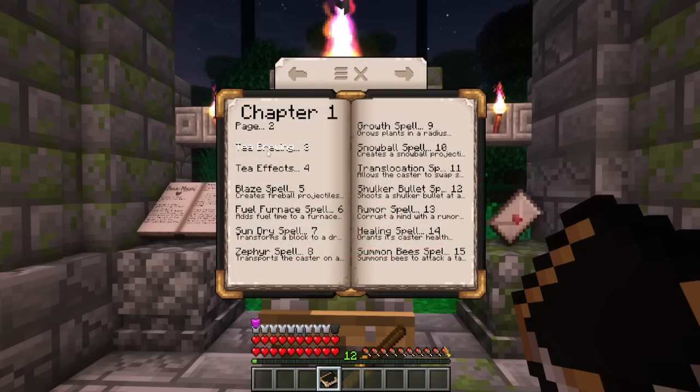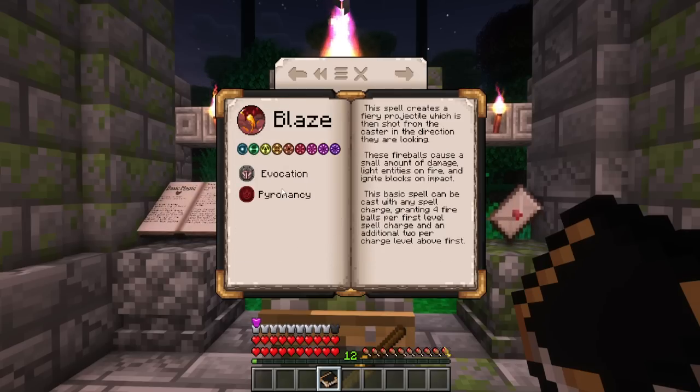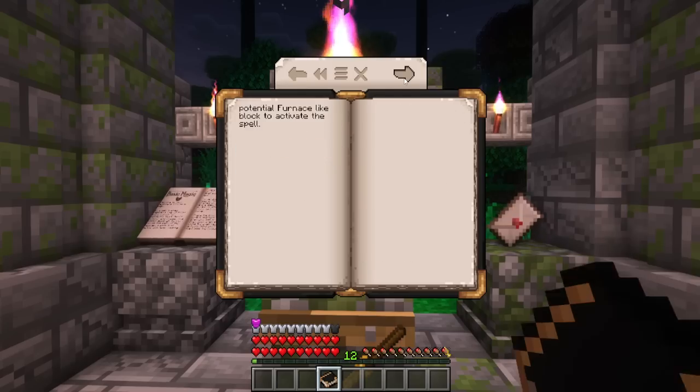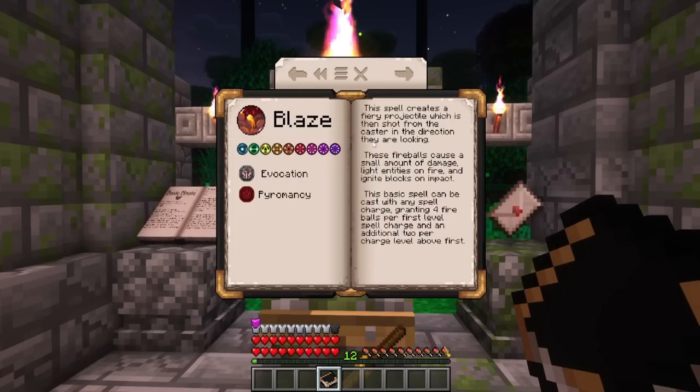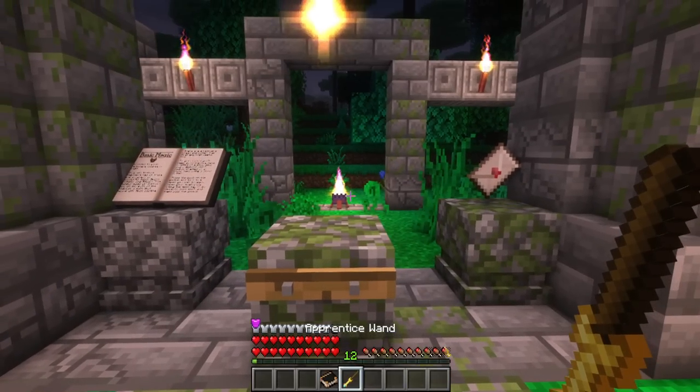Upon opening it up, you can always go over tea brewing and tea effects — we'll cover those shortly. Let's get into making some of the more basic things, like spells. I click on the first spell here and you can see there's blaze, fuel furnace, sun dry, and so on. There are a lot of spells to choose from. You can actually store multiple spells on a wand, but you also need to know how they all work. So first, let's make a wand.